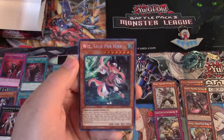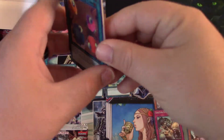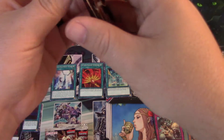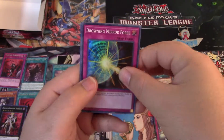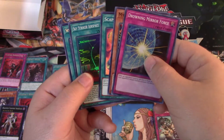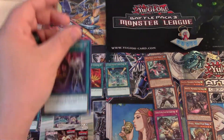Scapegoat, Sky Striker, Bravo, Whiz Sage for Hire. Drowning Mirror Force is a super rare — that card's been printed a couple times now, not the same level as regular Mirror Force.